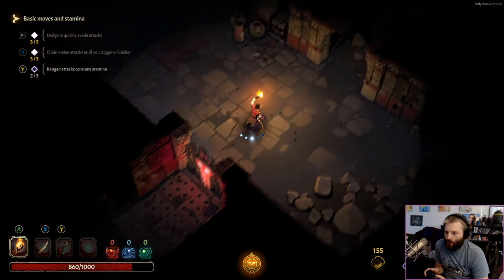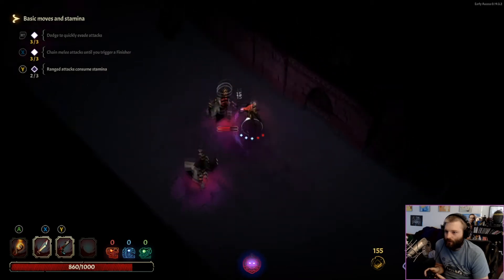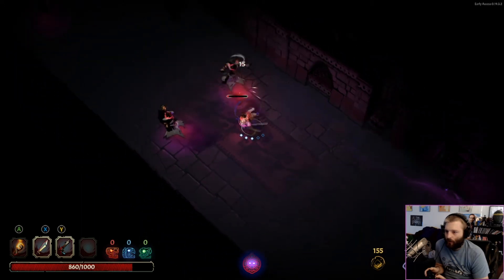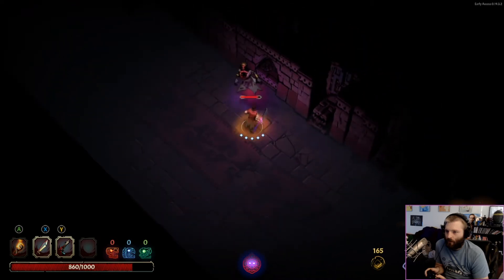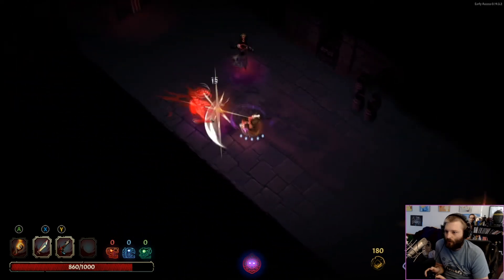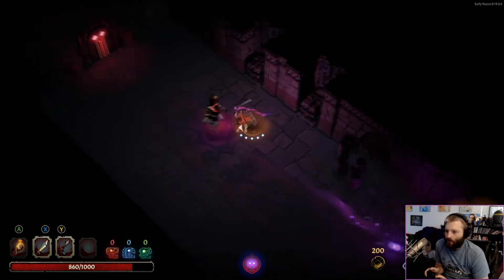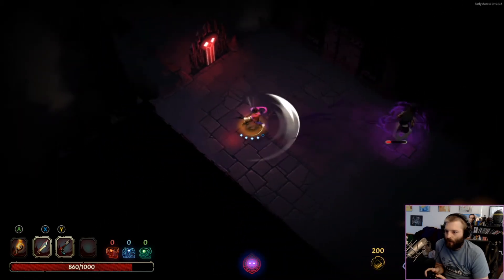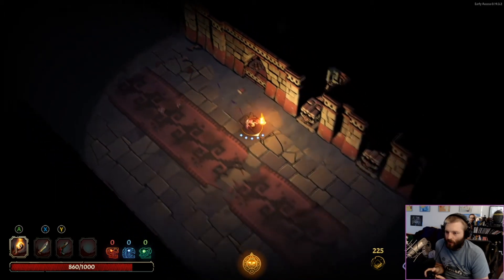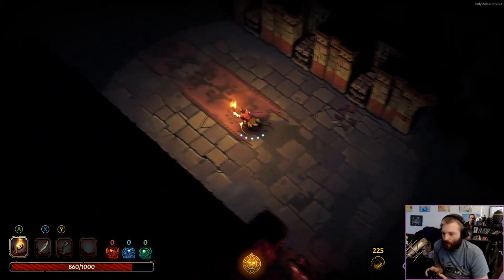All right, you have to do the dodge roll - understood. Out of stamina - gotta be careful, stamina seems hyper important. Enemies do recoil, at least most seem to. These guys aren't as bad, at least alone - I'm sure in a room together they're really annoying. All right, yeah, there's a light/dark mechanic for sure, which is really awesome. Oh, these are dead ends anyway, I just happened to choose the right direction - I'm a genius.